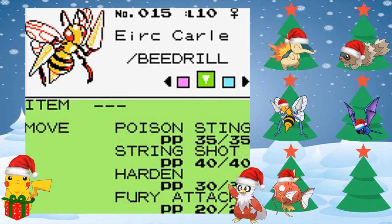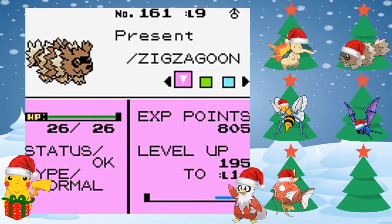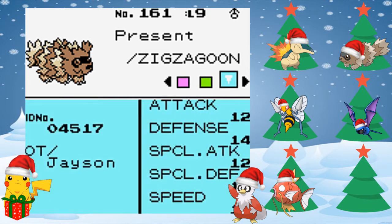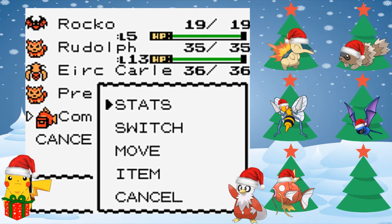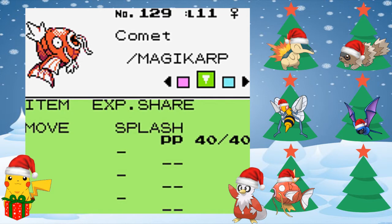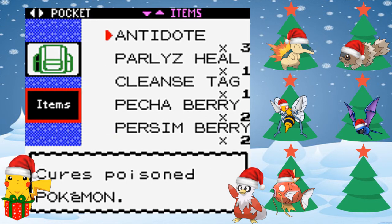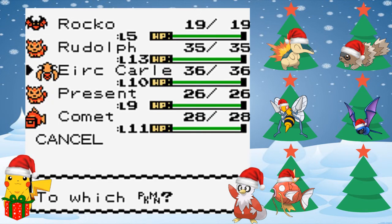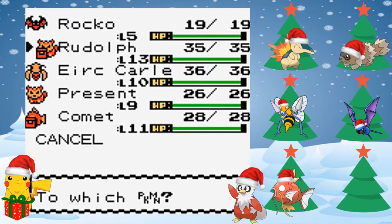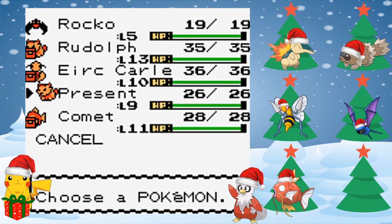We've got Eric Carl, our Beedrill, with Poison Sting, String Shot, Harden, and Fury Attack. We've got Present, our Zigzagoon, level 9, with Tackle, Ice Punch, Mud Slap, and Headbutt — the nice thing is since I've got Headbutt, I think we can use it on trees and hopefully find some Pokemon that way, like bug Pokemon. I wouldn't really mind using a Pineco, to be honest — I've never used one and always wanted to. We've got Comet, our Magikarp, level 11, with Splash, holding the Exp. Share. I want to give some of my Pokemon Oran Berries to hold — Rudolph definitely needs one, and Eric Carl needs one. Rocco probably doesn't need one since he's not really going to stay in, and Present doesn't need one because I want him to pick up items.